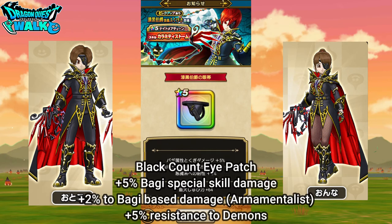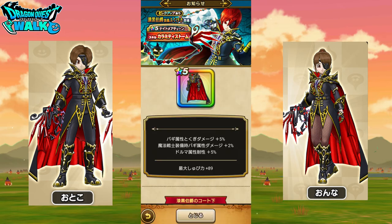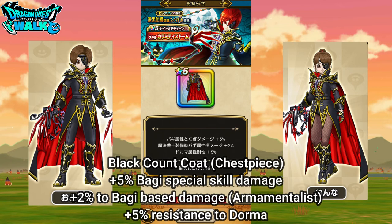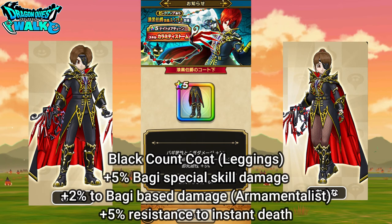Here you're going to have this eye patch. This is going to increase your boggy damage plus five. If you are an Armamentalist, you get plus two to boggy damage, and then it gives you plus five resistance against demon type enemies. You also have the Coat, which gives you plus five to special boggy skill damage, then plus two boggy damage for Armamentalist, and plus five resistance to Dorma. Then you have the Coat Bottoms — again, plus five to boggy special skill damage, plus two for Armamentalist boggy damage, and plus five against instant death.